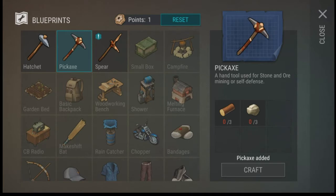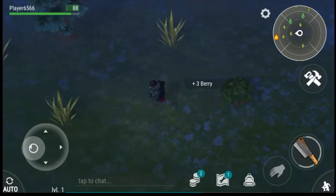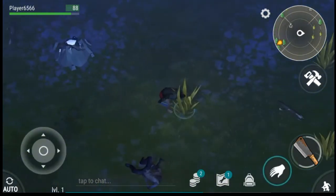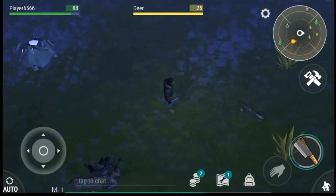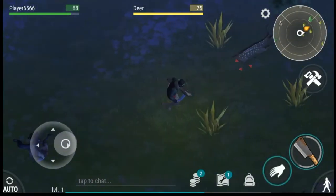Let's go ahead and craft that. Inventory spots are really, really important. We need to get to level two to unlock all this other goodness. So we have a hatchet and we have a pickaxe, so we can mine a lot of things. But our backpack is getting full — we can't carry anything else. We do need to level up though, so let's go ahead and try to kill the deer and sneak up on it.